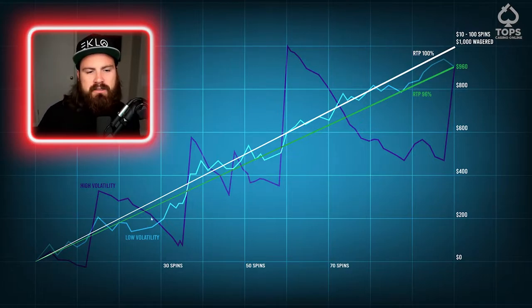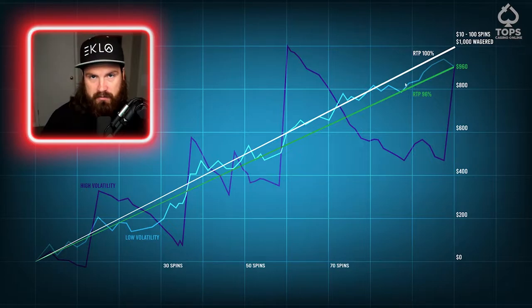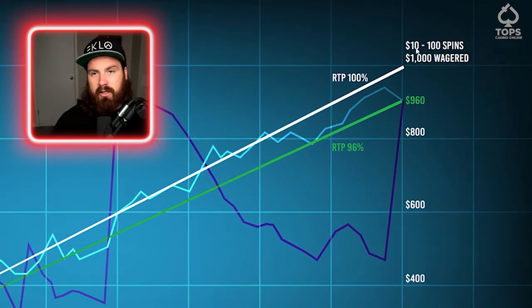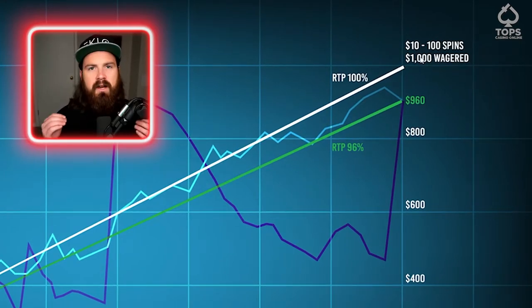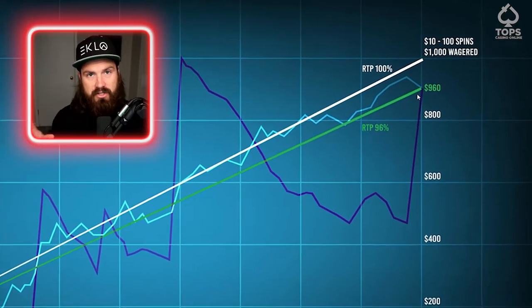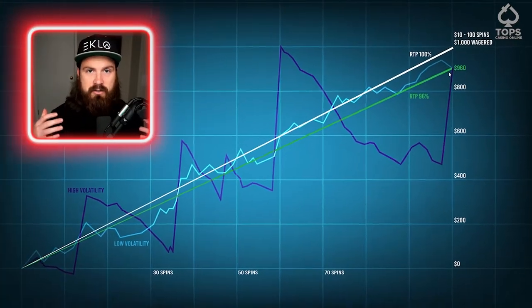Realistically, slot machines are not 100% RTP. This one in this example is 96%. So after our $10 spins, 100 spins, if variance was exactly how we would predict it, we would end up with $960. So that is where that 4% house edge comes into play, and that's how these casinos make their money.